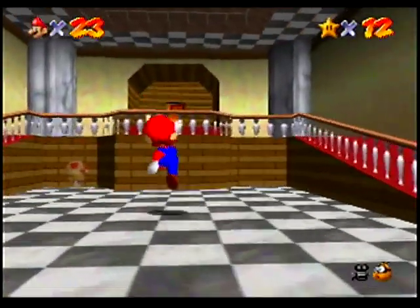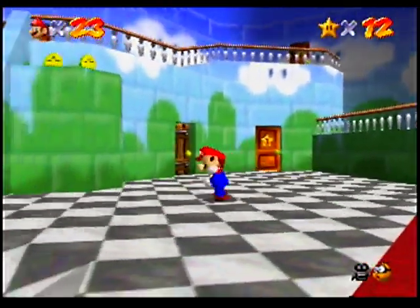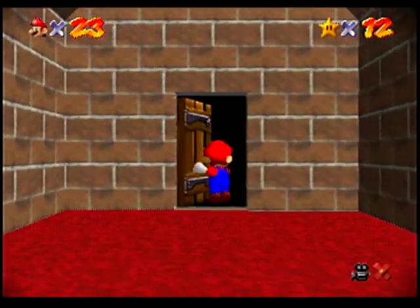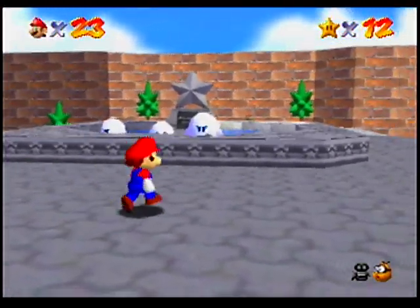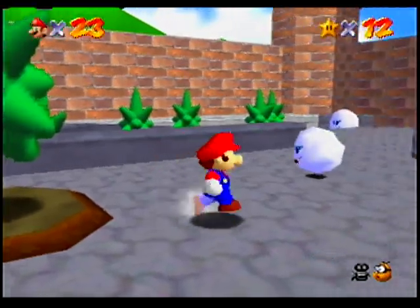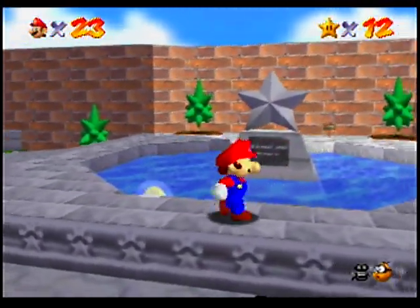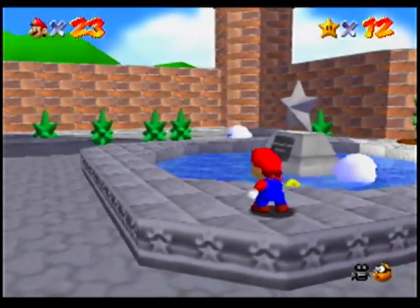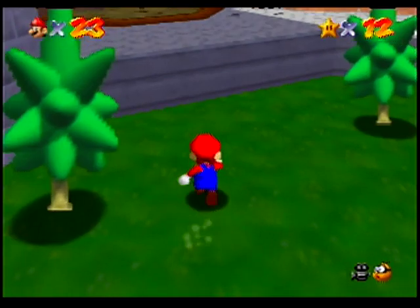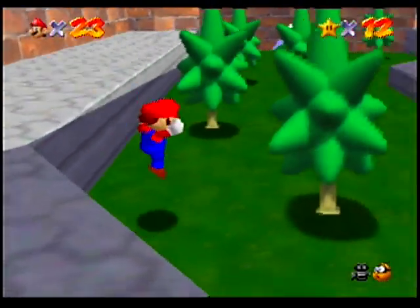So, now that we have 12 stars, a couple things have changed. One thing is that a toad has appeared in the basement, but we'll talk to him later. Because the thing I want to do first is checking this out — there's a boo here now, and there's actually lots of boos. To defeat a boo, you gotta get behind it and attack them. Because if you're facing them, they'll just disappear and you won't be able to hurt them. Running around the boos is pretty awkward, so the way you really want to do this is by luring them to you and then ground pounding. That is the winning strategy here.